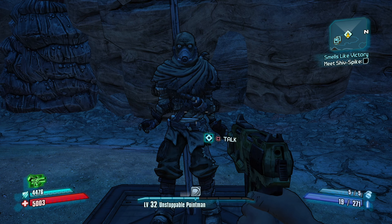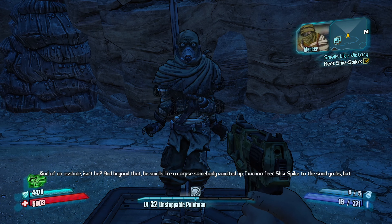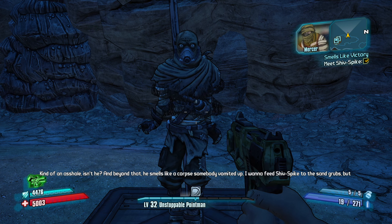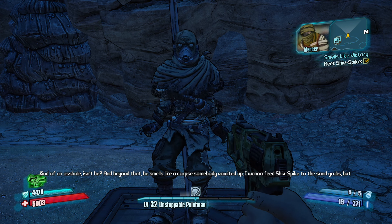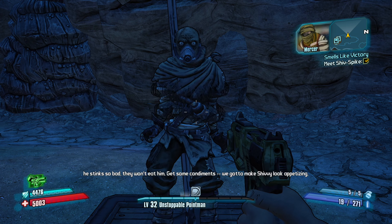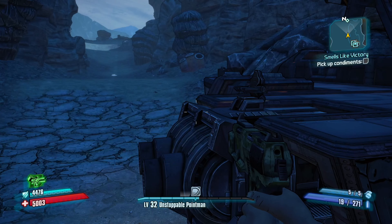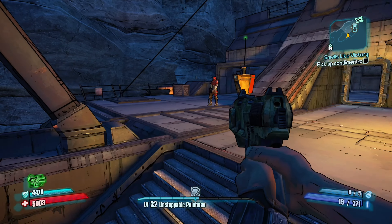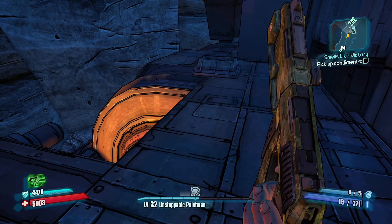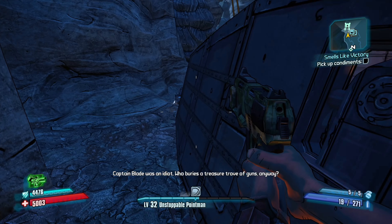This guy's about to walk the plank. He says: 'I will puke blood into your soul!' Kind of an asshole — and beyond that he smells like a corpse somebody vomited up. Captain Scarlet says: 'I want to feed Shiv Spike to the sand grubs, but he stinks so bad they won't eat him. Get some condiments — we're going to make Shivy look appetizing.' So I've got to find condiments for this guy. Come on — surely sandworms are disgusting anyway and they'll eat him no matter how disgusting he is. But we'll find these condiments anyway.